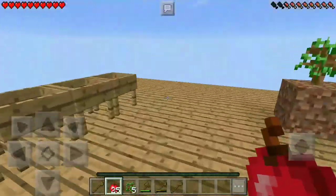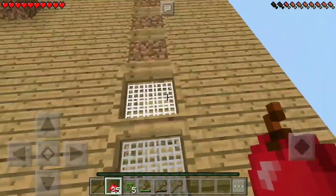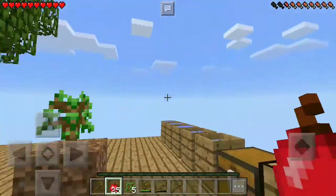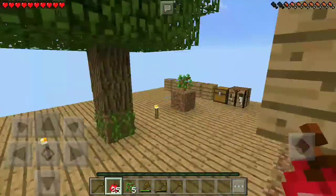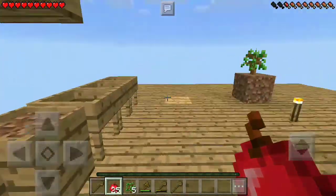As you saw in the previous episode, to pretty much progress in this mod we need to get an insane amount of dirt to get the cobblestone. We pretty much work from the cobblestone because we can turn it into gravel, sand, and dust, and pretty much get all sorts of different metals to make machines.